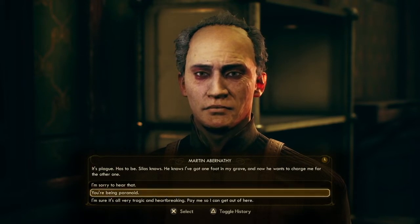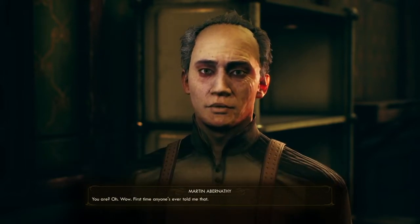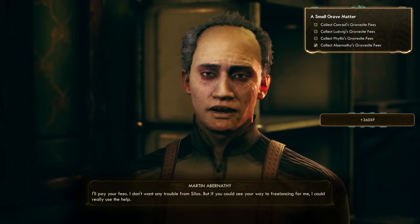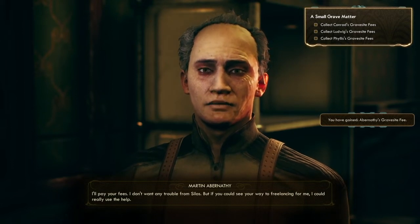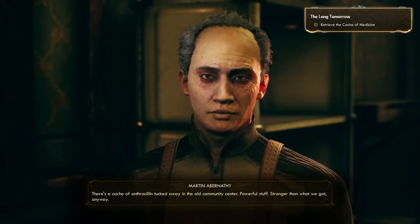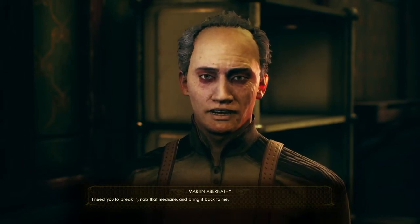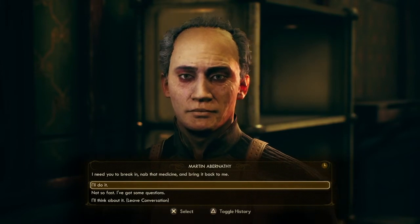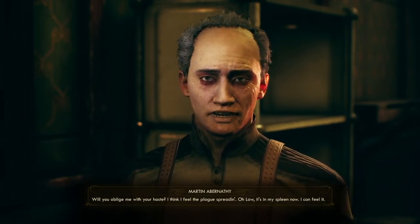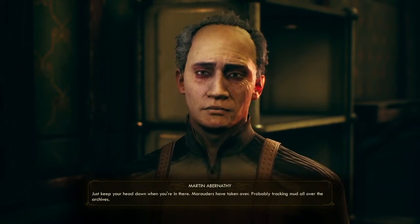'Don't say that Mr. Abernathy, you still got a couple decades in you.' 'I'd steer clear — my affliction is bound to be contagious. It's plague. Silas knows I've got one foot in my grave and now he wants to charge me for the other one.' I'm sorry to hear that. He says he'll pay his fees but asks if I could freelance for him. 'There's a cache of anthracillin tucked away in the old community center — powerful stuff, stronger than what we've got. I need you to nab that medicine and bring it back to me.'